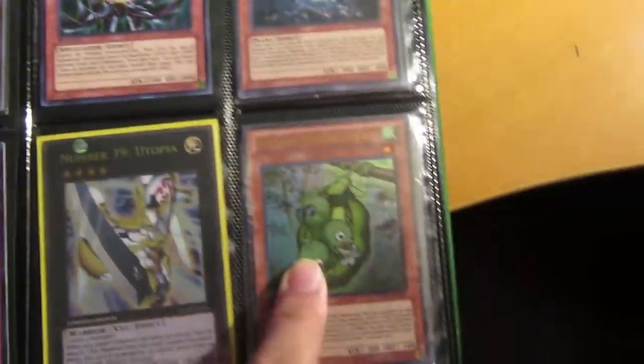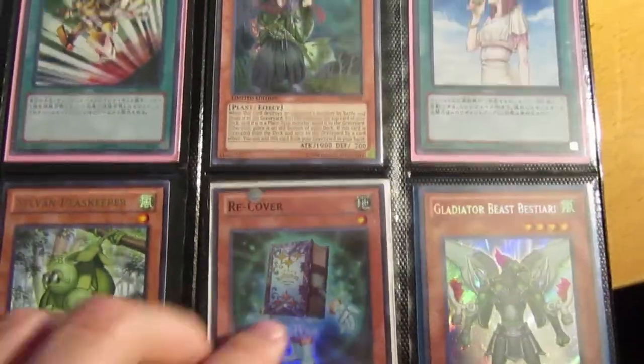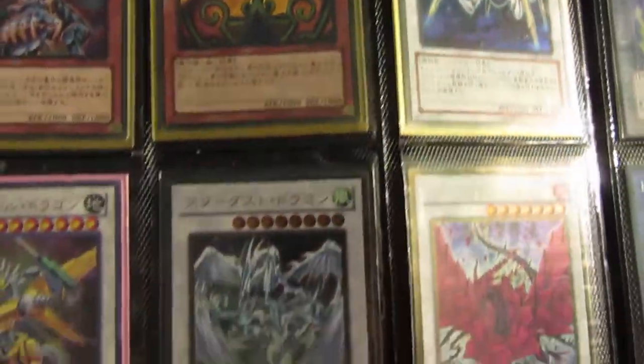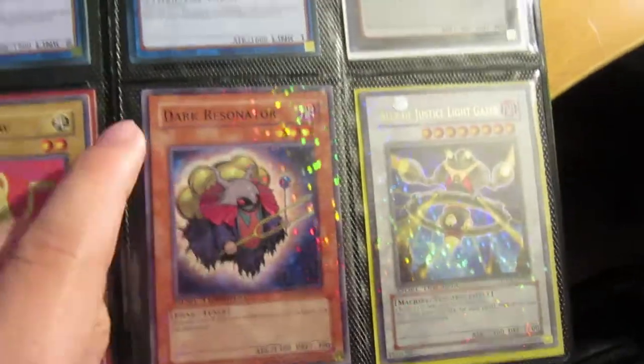These are promo packs from the deluxe editions, so they have multiple cards in them. Oh, these are some Japanese cards. Some more Japanese cards. DT, some more DT stuff.